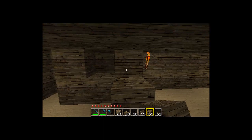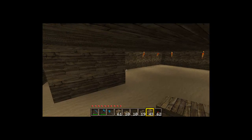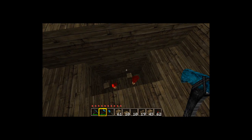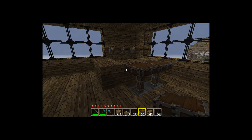Place redstone torches — one there and one there — then cover that right up. It's just a small area in the basement that doesn't take up much room. Come back up and cut out the middle of the bar, and now you can see the two redstone torches.